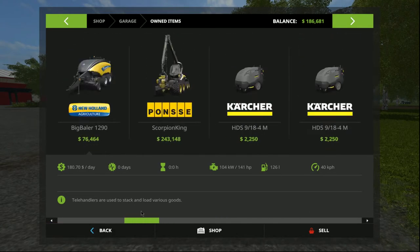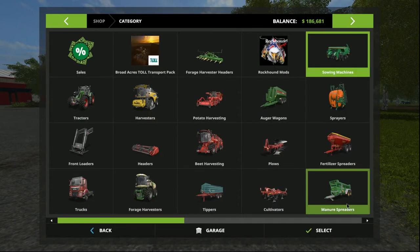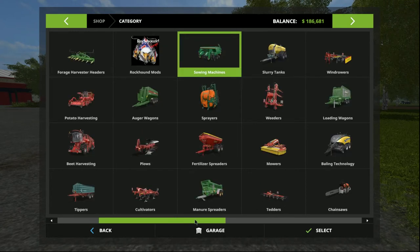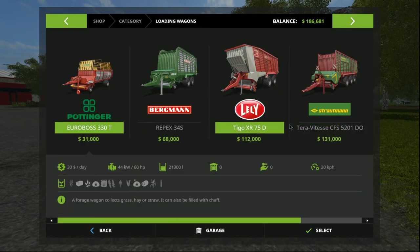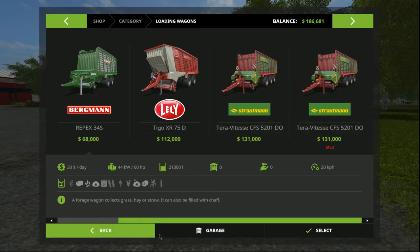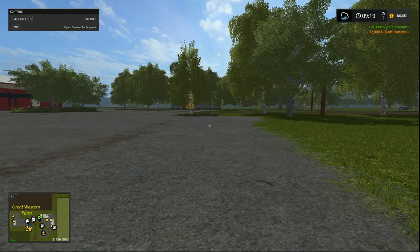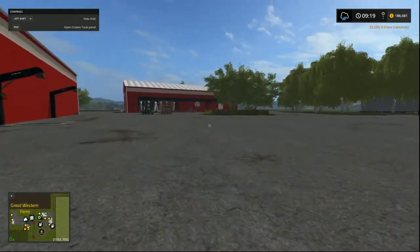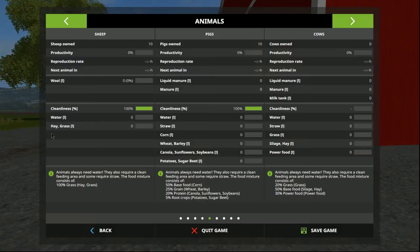One thing I've noticed I haven't bought yet is a loading wagon - that's going to take us down to 50,000, so we might just leave that for now. We're not going to do any harvesting at the moment; I've got nothing ready to go. So let's get into it nice and quick.